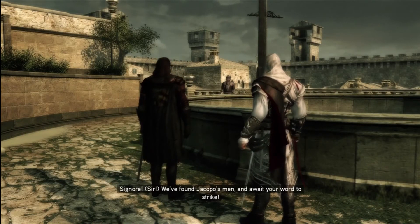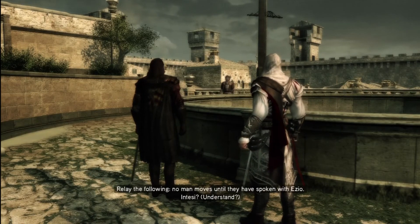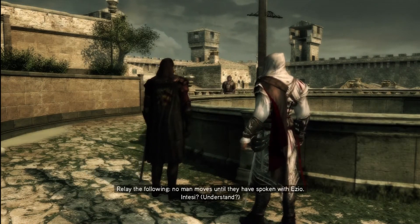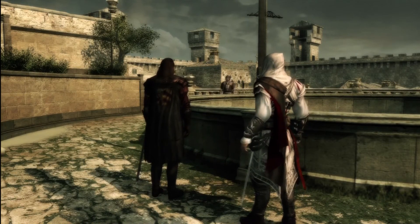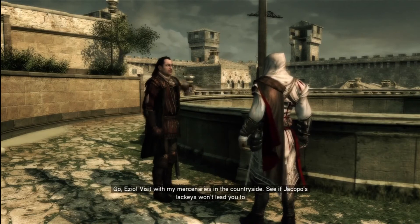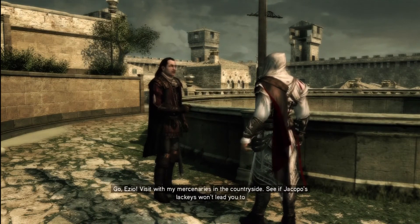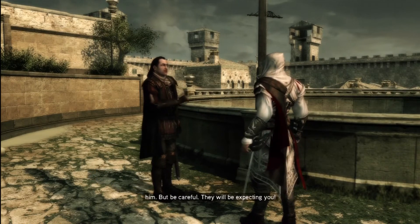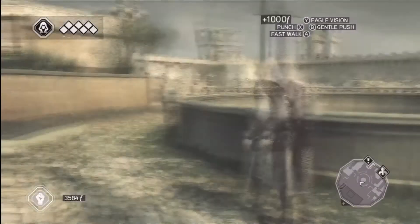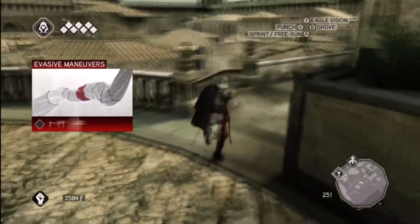Signore, we found Jacopo's men and they await your word to strike. 'Relay the following - no man moves until they have spoken with Ezio.' It will be done. 'Go Ezio, visit with my mercenaries in the countryside, see if Jacopo's lackeys won't lead you to him - but be careful, they will be expecting you.' Alright, we'll look into it.